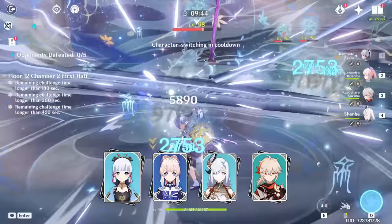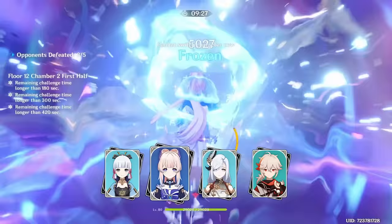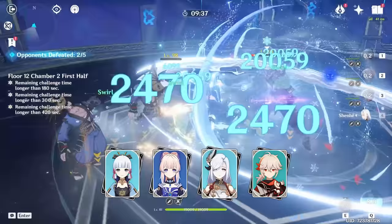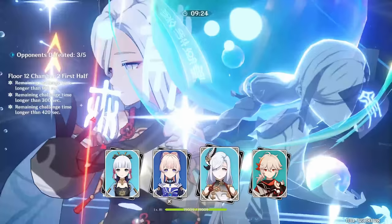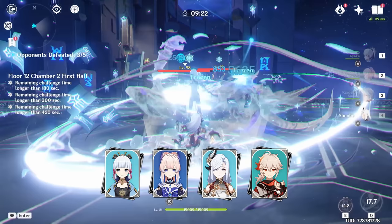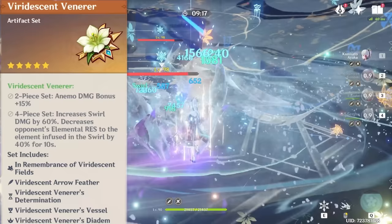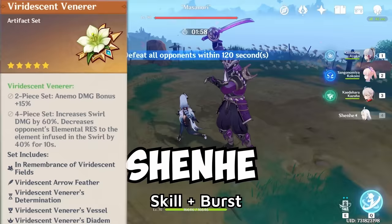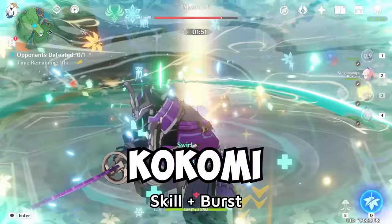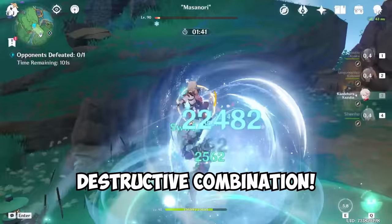In this team, Ayaka doesn't have to take much field time since her main damage comes from her skill and burst. Kokomi is the healer and hydro applier to enable freeze. Shenhe charges Ayaka's burst while providing good damage from her own skill and burst, and most importantly provides one of the best buffs any cryo character can give Ayaka. Kazuha deals swirl damage and groups enemies while triggering the four-piece Viridescent Venerer effect. The rotation is: Shenhe skill and burst, Kazuha skill and burst, Ayaka dash and elemental skill, Kokomi skill and burst, then finally Ayaka's burst.